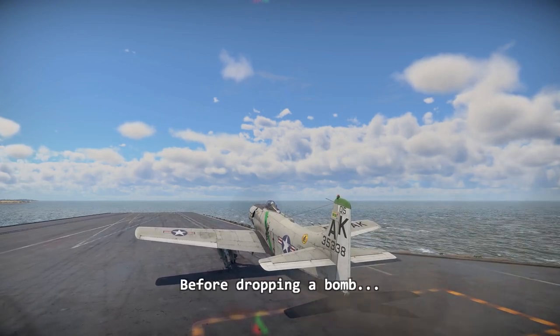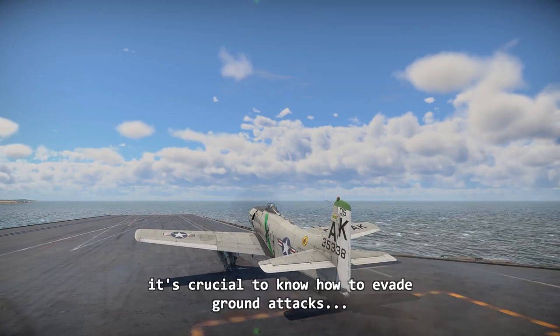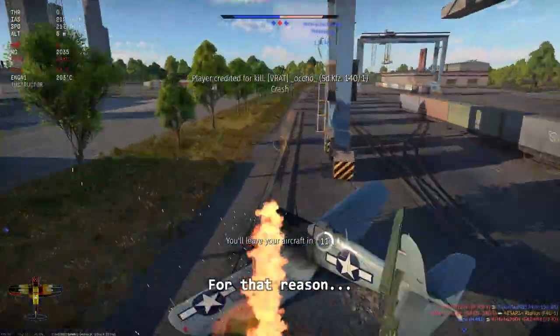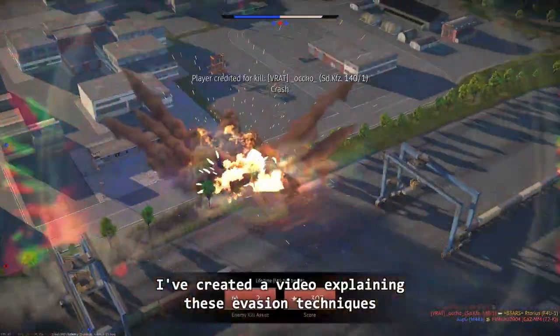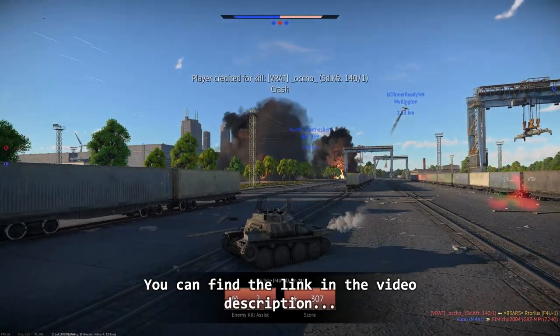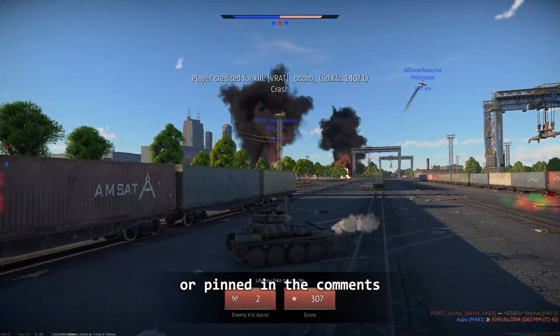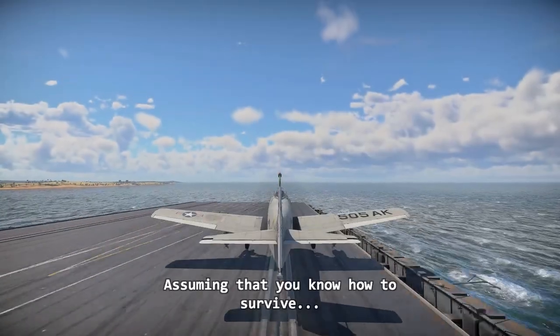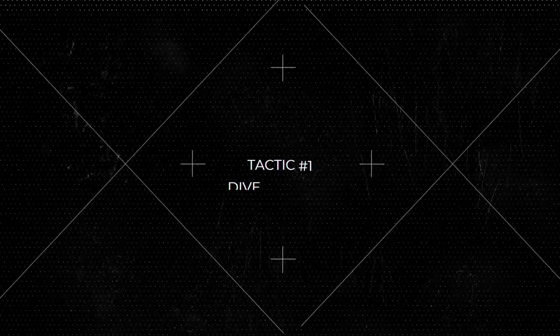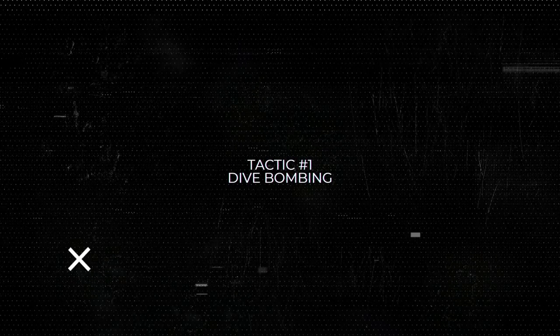Before dropping a bomb, it's crucial to know how to evade ground attacks — otherwise, you won't be able to get close enough to your target. Assuming that you know how to survive, you have two approaches to consider. Tactic number one: Dive Bombing.